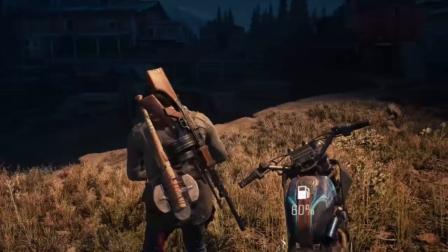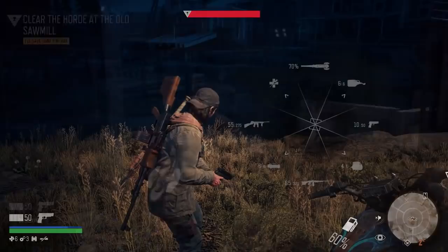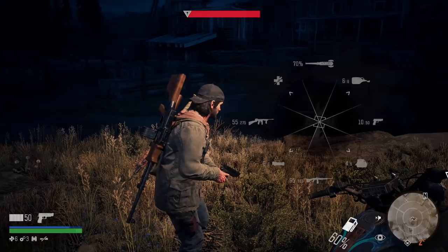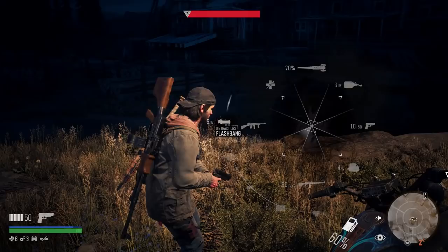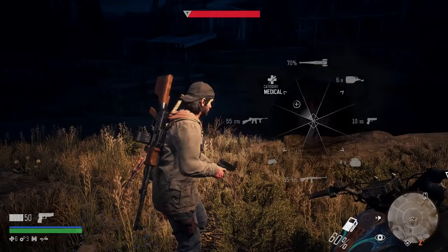So this is my gear, and the reason I want to go through it is because if you don't have the same gear or aren't at the same level, it's going to be a lot harder. My melee and distractions aren't that important here. My sidearm is just a pistol, not important at all. On the medical side, I have five bandages, one Medicare, and some health cocktails that I can craft - I'm going to craft a couple more.